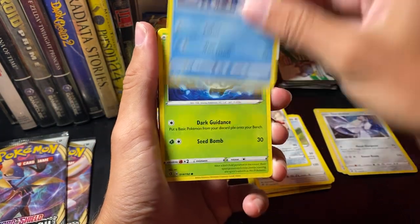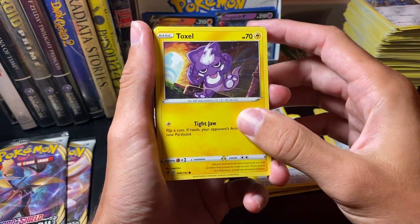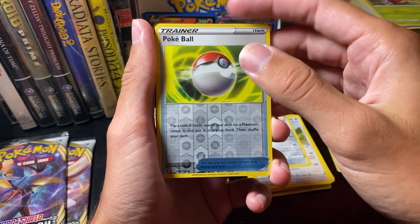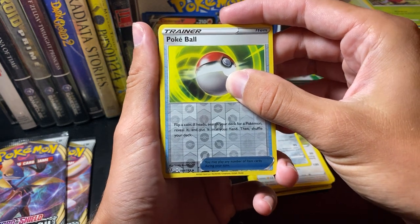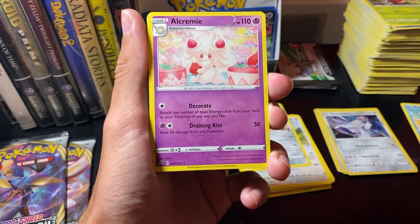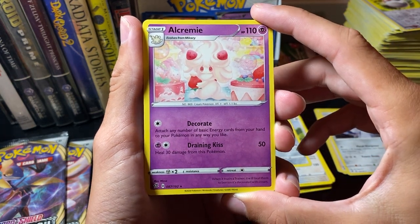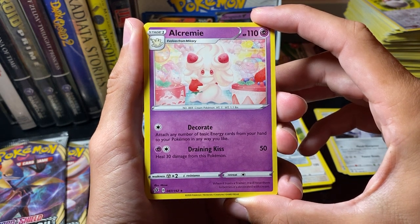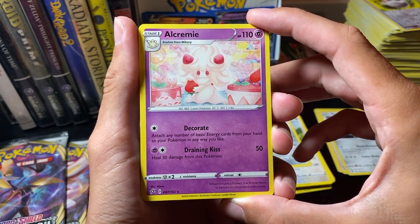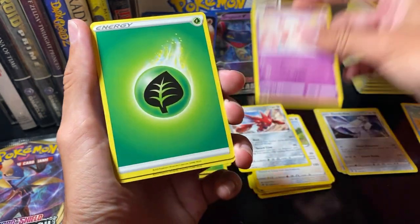Several Wingles. Phantoms. Phantoms. Bronzor. Toxil. Apple. A reverse holo Pokeball. And for our rare — it's not a V. Ooh, that's cute — how Creamy! Alcremie: attach any number of basic energy cards from your hand to your Pokemon in any way you like — whoa, that is cool, basic energy cards though, can't do specials. Heal 30 damage from this Pokemon. I wonder how effective that could be.